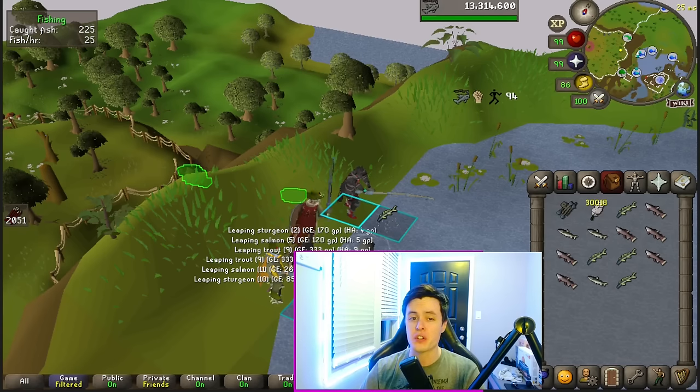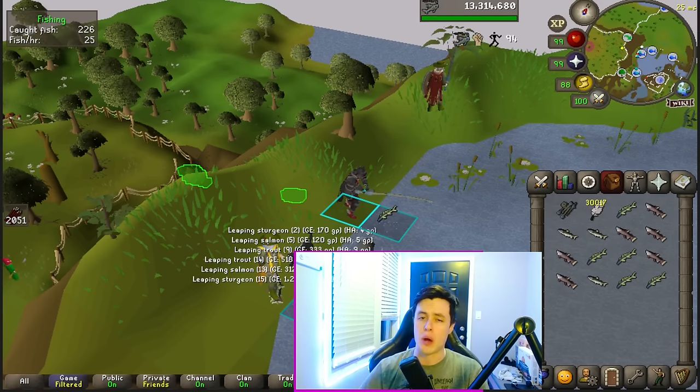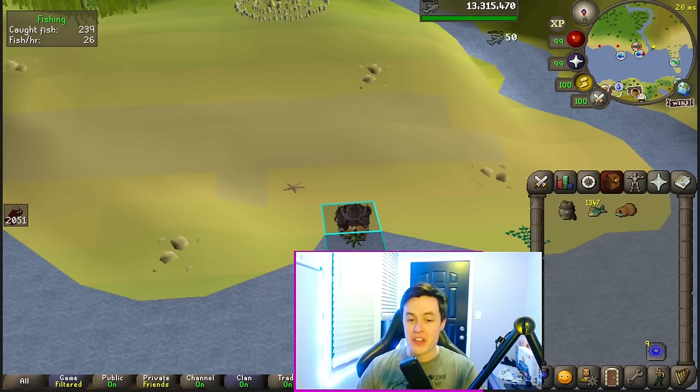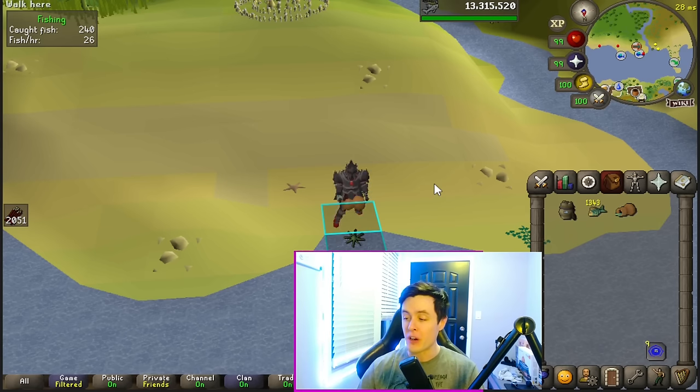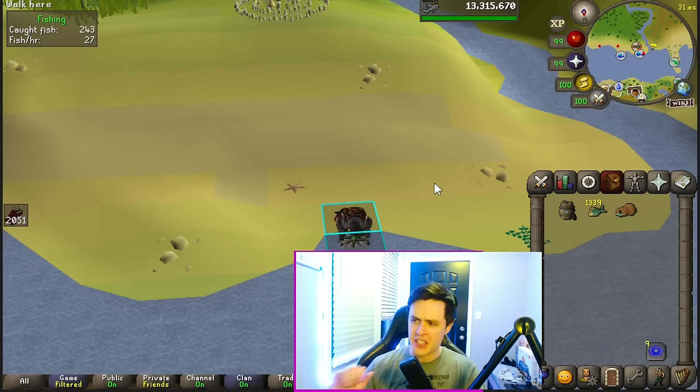Fishing is the classic AFK skill — just click the fishing spot, wait for your inventory to fill up, and either bank or drop the fish. At the end of the day, nothing is going to beat Barbarian fishing. You catch them so fast, the spots don't really move around that much, and you can usually get a full inventory off of just one or two clicks. If you're an Ironman, you know all about Cam Torum. This spot never moves ever under any circumstances — so one click fills your entire inventory. If you were lucky enough to get a fish barrel from Tempoross as well, you get a whole extra inventory: one click, two inventories, then you can bank all of your fish and repeat. The experience isn't that great — probably around 30k an hour — but it's one click for two inventories of fish, which is really good if you're an Ironman.